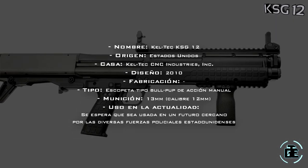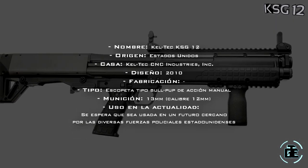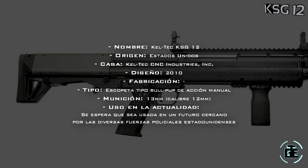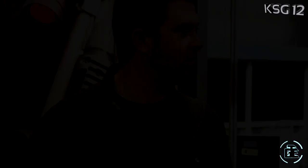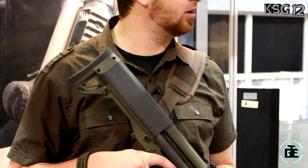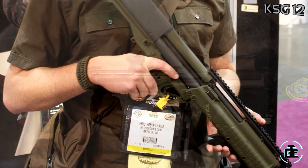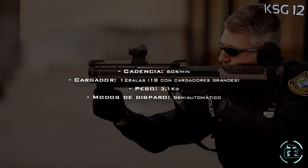La KSG es una escopeta americana de tipo bullpup, que significa que el mecanismo de disparo y el cargador se encuentran detrás del gatillo. Y es de acción manual, usando el calibre 12. No he dicho ninguna fecha de fabricación, ya que la KSG es un prototipo que jamás se ha fabricado comercialmente o con fines militares, sino que fue diseñada para ser usada por las fuerzas policiales en un futuro cercano.